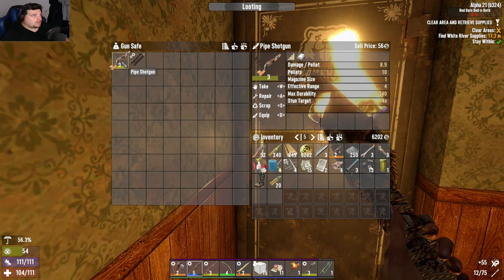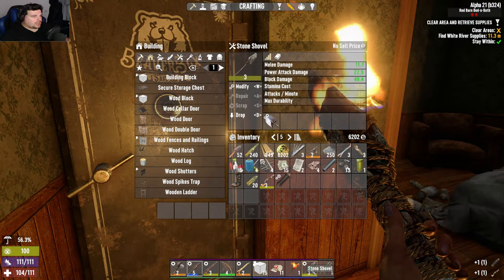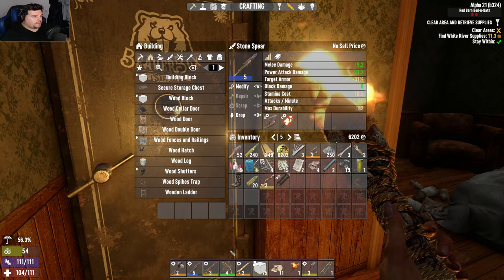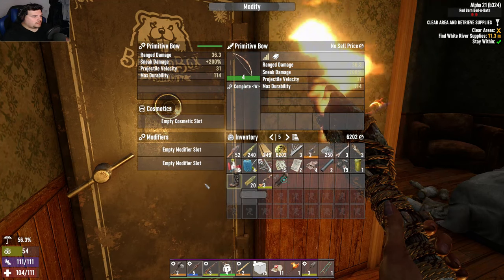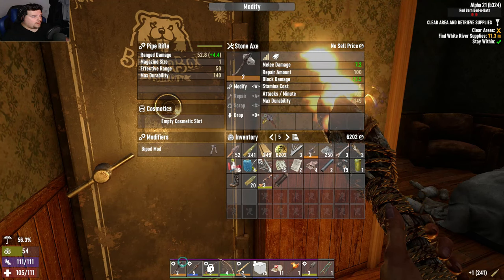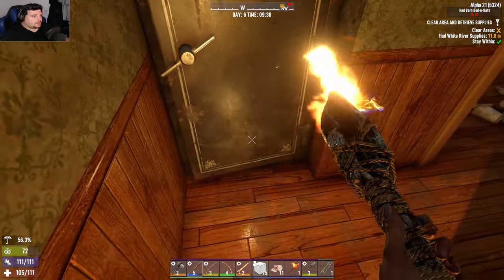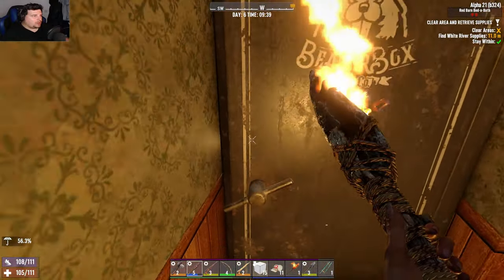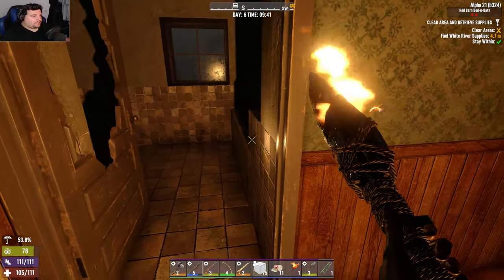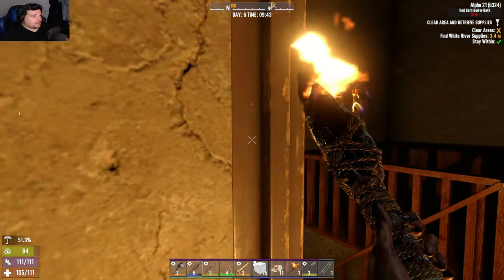It was worth it for the sharp sticks. Pipe shotgun — I don't really use you, I'll repair and sell you. A fine grip mod — is there anything I can put it on? No, that uses one mod slot and it's got two in it already. Would this go on bows? Nope. I've got nowhere to put it. I've looted it — the door cracks open a little bit now to show you've looted it, and the icon disappears too.